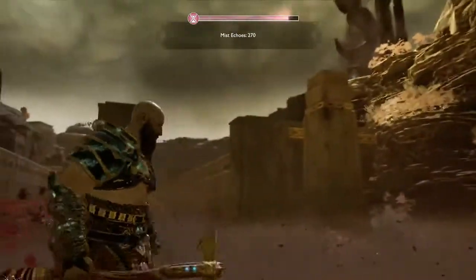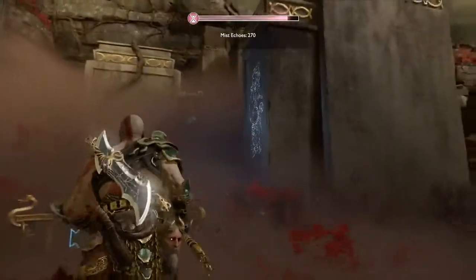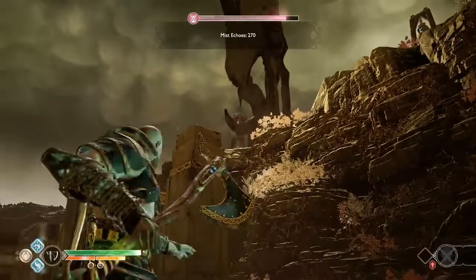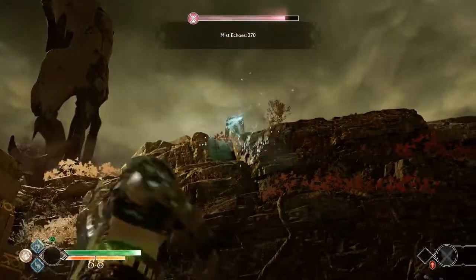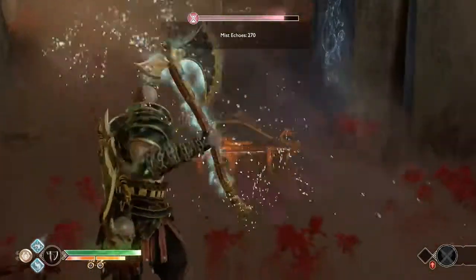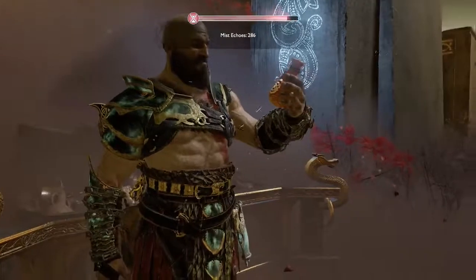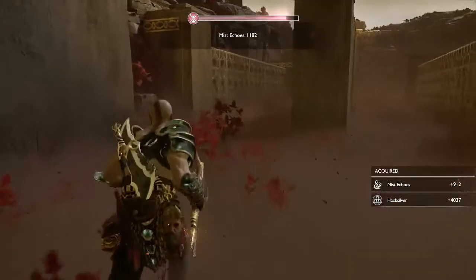Even though things are randomly generated, this applies to all the runs you do here. When you get to the Nornir chest, all the seals will be close by. Oh, I actually hit it on the first try — this will always give you mist echoes and upgrade stuff.